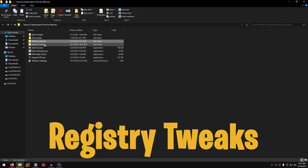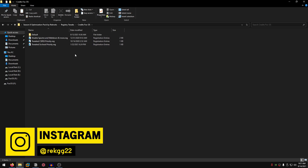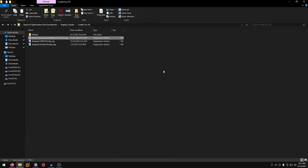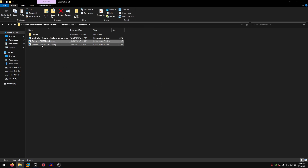Go back into the pack once more, go into registry tweaks, and inside here are all the registry tweaks you will need to boost FPS and increase performance in Fortnite Season 8. Open up the credits to FoxOS folder — all credit goes to cat, cameraop, and FoxOS in general. Double click on disable Spectre and Meltdown, hit yes and hit OK, which is going to disable the security mitigation patches. Then double click the tweaked CSRSS priority, hit yes, hit OK, and the tweaked SVC host priority as well — yes and OK.